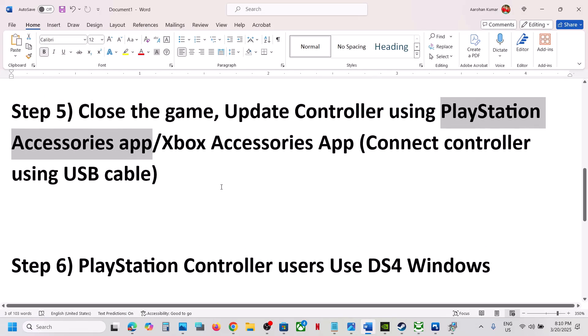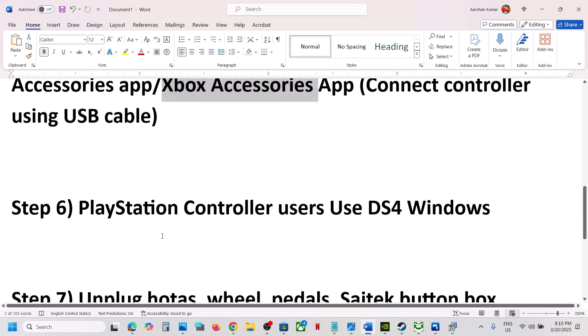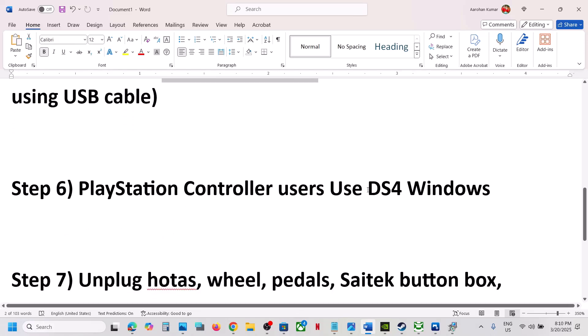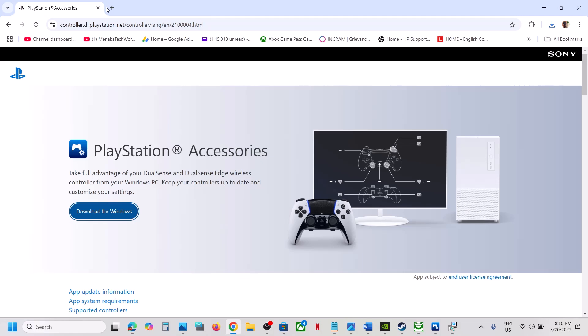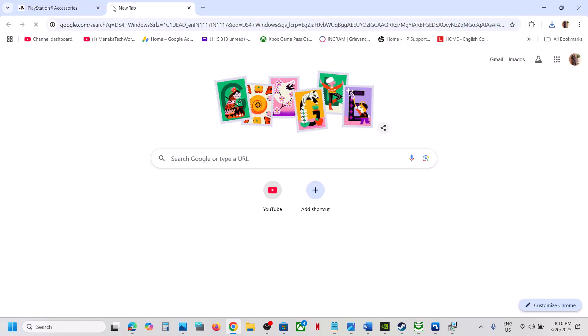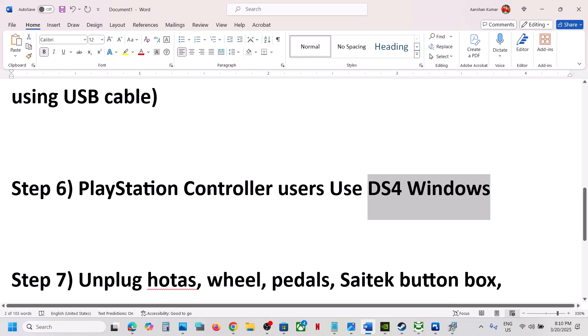Make sure to connect your controller using the USB cable when updating via the Xbox Accessories app. For PlayStation controller users, you can also use DS4 Windows — search for DS4 Windows on Google, install it, configure your controller, and then check.